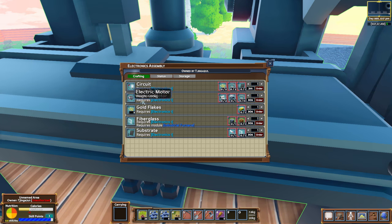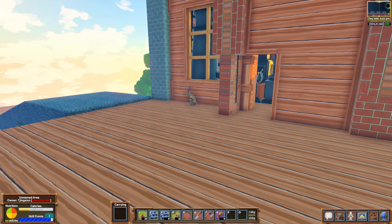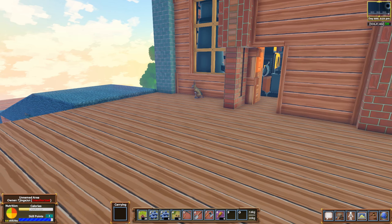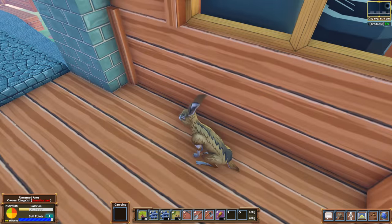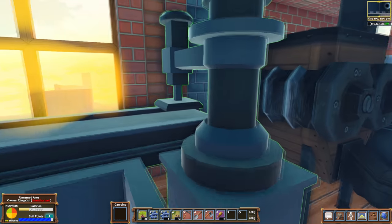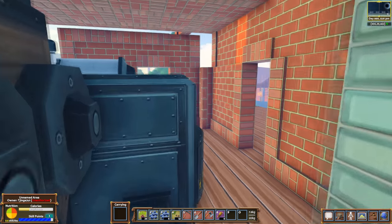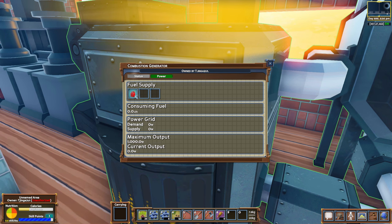Electronics assembly. Electric motor. Wow. This rabbit — if I had a bow on me, I could take this rabbit out in a heartbeat. Look at this rabbit. This rabbit knows no fear. Is this like a pet rabbit? I would hate to kill someone's pet rabbit. We found the industrial park, folks. Holy crap — we just found a combustion generator. It's got gasoline in it.